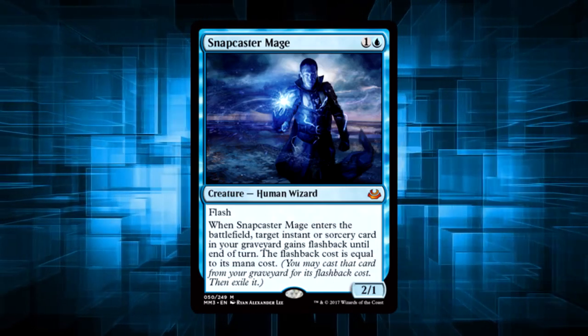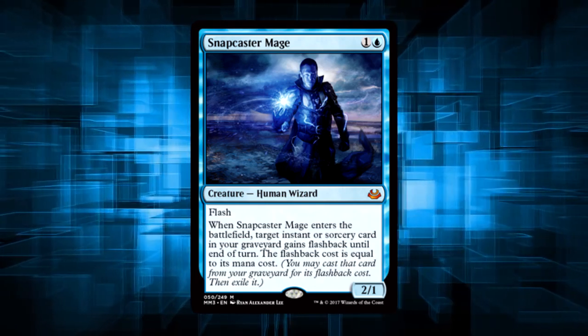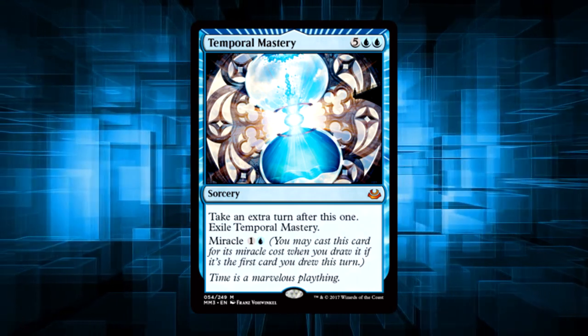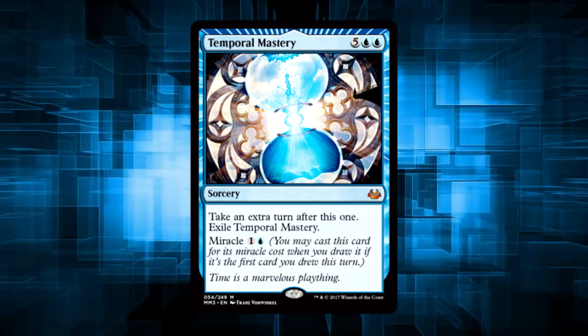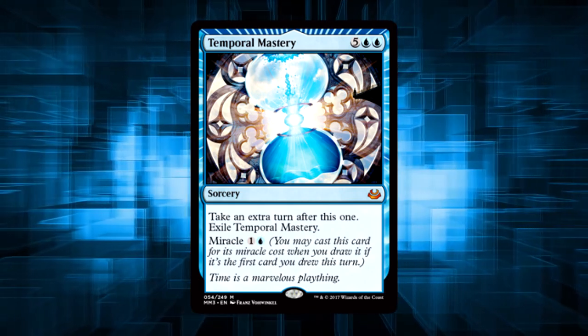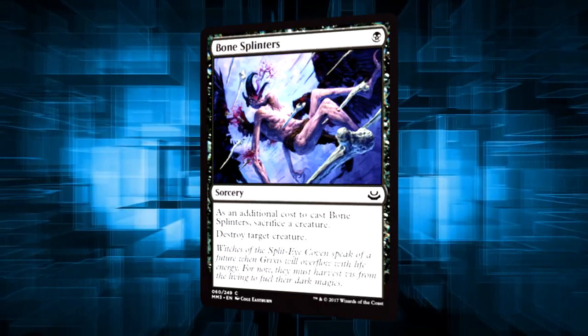Obligatory Snapcaster Mage makes me squee about having just built Nicol Bolas EDH. Temporal Mastery — I'm not smart enough to ever get a hold of any Power Nine, so I'll take Discount Time Walk. This is a great card for Jeleva or Narset, or really any blue combo deck that can use an extra turn.